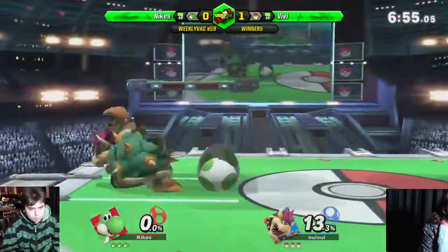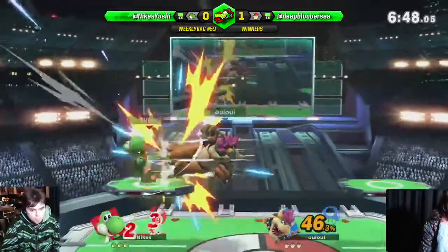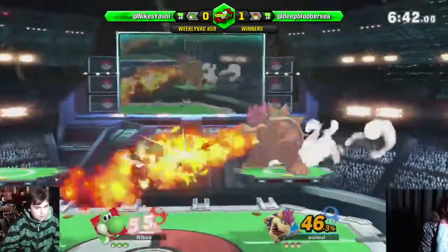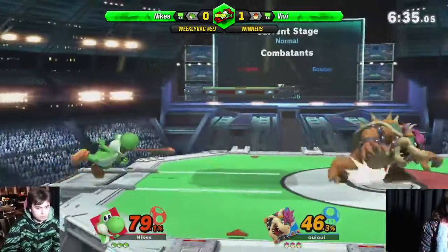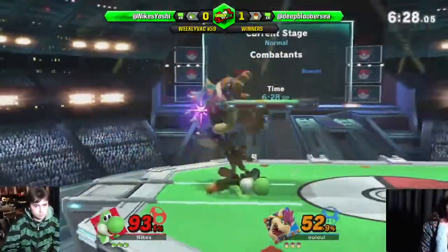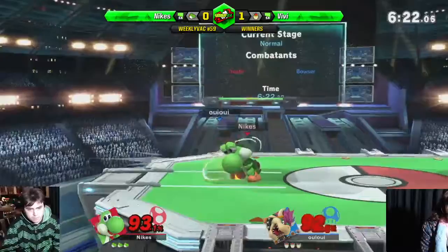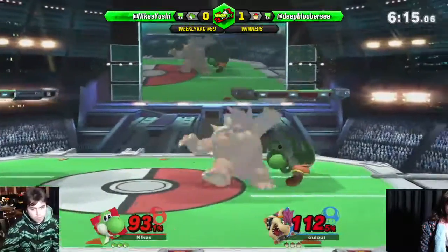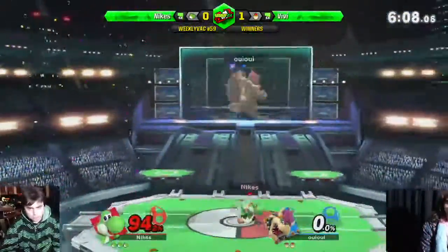Cheeky little wave landing at the start. Up tilt, up tilt — baiting Vivi. Another down air, shield poke — no punish, Vivi. Raw bear. He's going high — into the fire, unfortunately. The egg is just getting swatted out. Nike's playing really defensively here, spacing these safe back airs. Vivi finds a way in, though — over the fire. Bit of a scramble — scrambled eggs, you'd say. Gets that grab — up air, juggles. Bit of an aggressive up B, not quite killing, but that'll do it. Very nice — very strong start for Nike's.